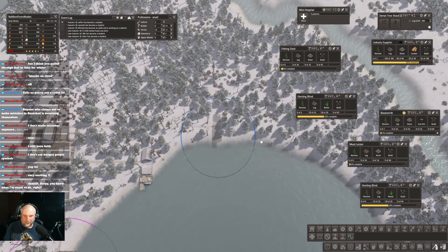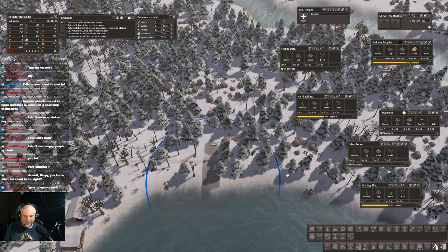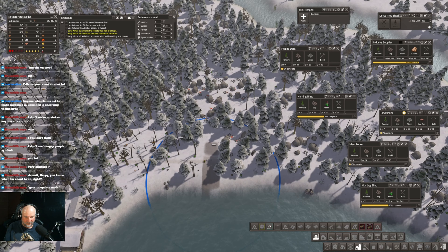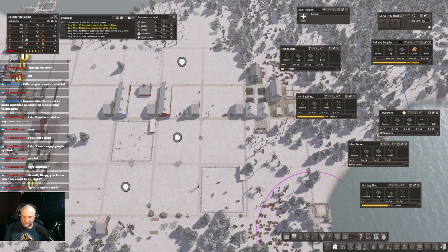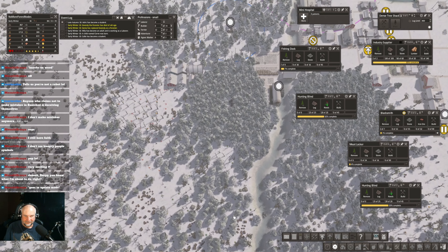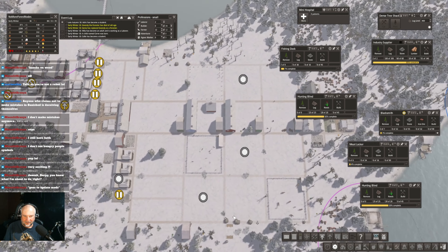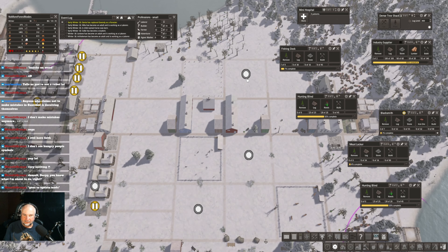We didn't get any tomatoes happening here. I changed those crops over when there were baskets on the field — maybe that was a boo-boo. So we're not gonna get any yield there; there's no yield in any of these ones. I think I made it worse. How about this fish dock — yes, I did something there. Maybe the way I changed over the crops, or changed the laborer pickup and stuff like that.